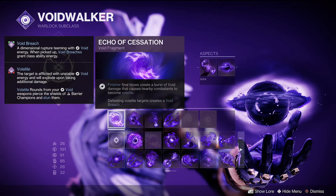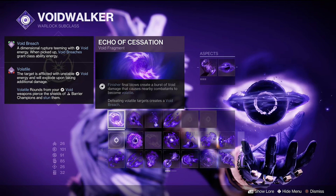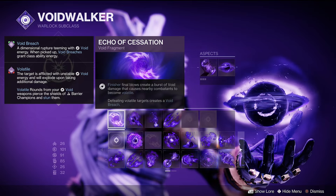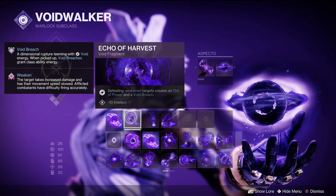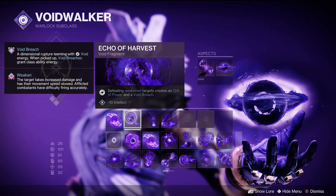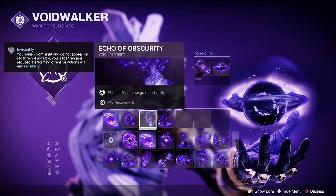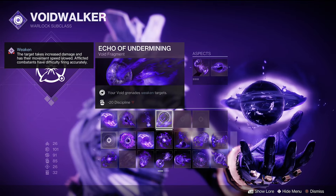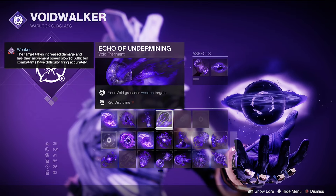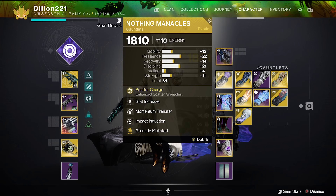We're using Child of the Old Gods because void buddy is amazing. Echo of Cessation: doing a finisher makes nearby combatants volatile, and when you defeat those volatile targets you create a void breach. Defeating weakened targets creates orbs of power and void breaches, which are big with this build. Echo of Obscurity grants invisibility which helps with survivability. The last fragment is Echo of Undermining — your void grenades weaken targets, which is a big one.